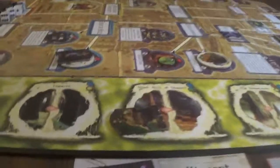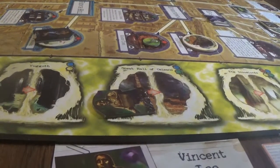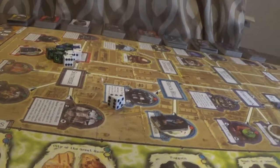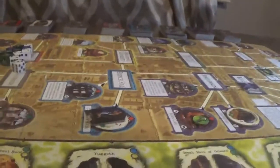Vincent Lee will have an encounter at the Hall of Celano, which is blue. Pass a luck minus one check to discover a cache of an inch. I didn't make it. No penalty for failing. That's the end of the turn.